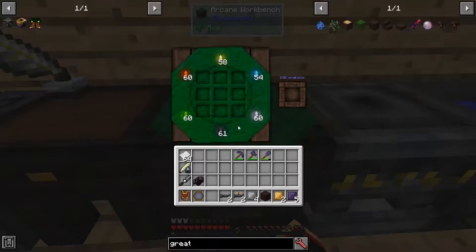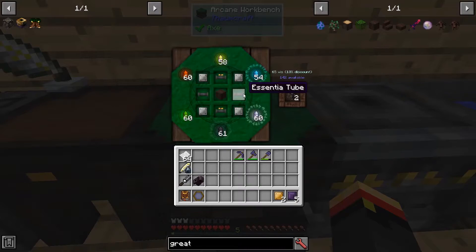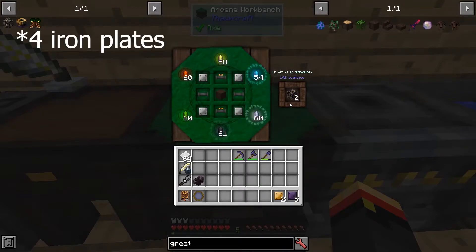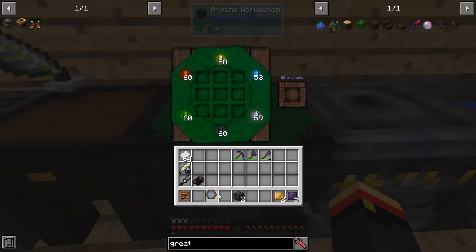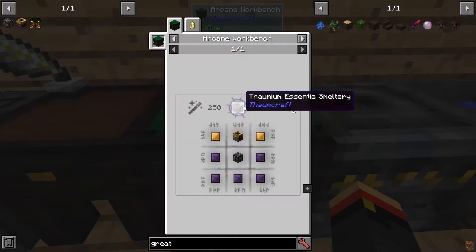I've gathered up my materials. Let's go see if we can build some alchemical constructs. We're going to get two of these. We need Essentia Valves, Tubes, Great Wood Planks, and four pieces of iron — that gets us two of these constructs. And then we can try to build the Essentia Smeltery.